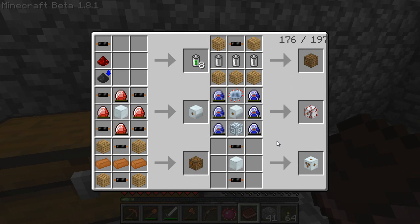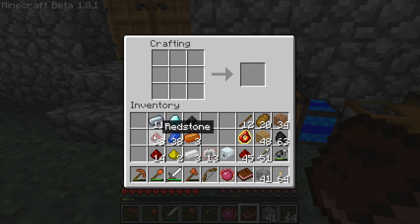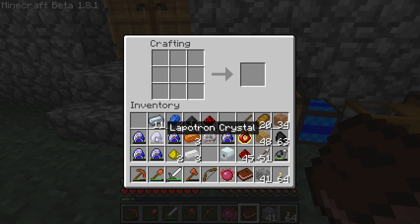Here is the MFSU and this is the recipe. It takes six of these Lapatron crystals, one advanced circuit, one MFE, and one advanced machine block. The first thing we need to make are electronic circuits - you're going to need 13 of them. Then we need to make six energy crystals, because you use energy crystals to make Lapatron crystals. To make each Lapatron crystal, you use one energy crystal, two electronic circuits, and one Lapis Lazuli. And there we go - we have our six Lapatron crystals.